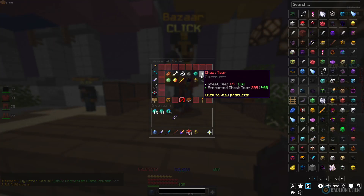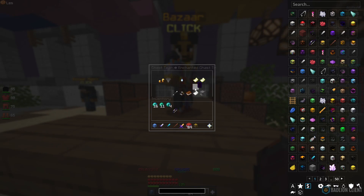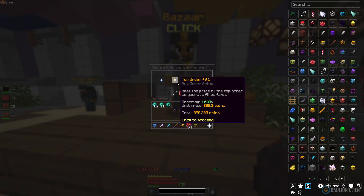For the next flip, go back to Combat and go to Gas Tier. Enchanted Gas Tier is currently having around a 100 coin difference, so we're going to create a buy order for a thousand of this as well. We should be expecting a 100k return once this order is filled and we sell it.